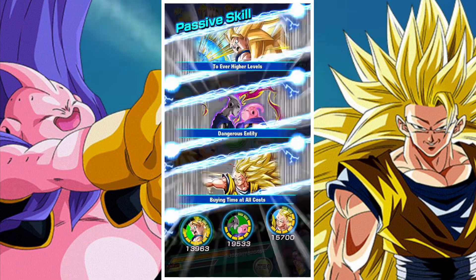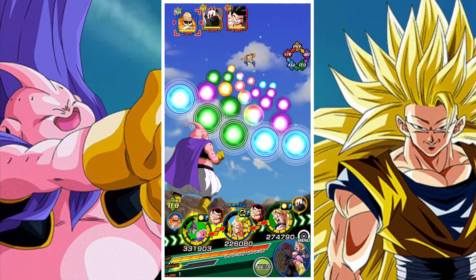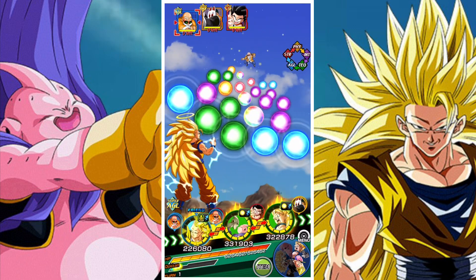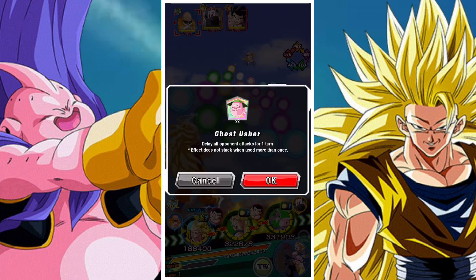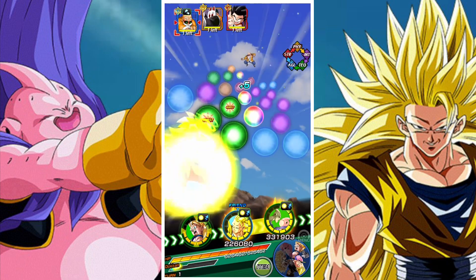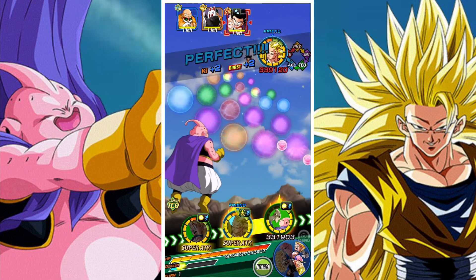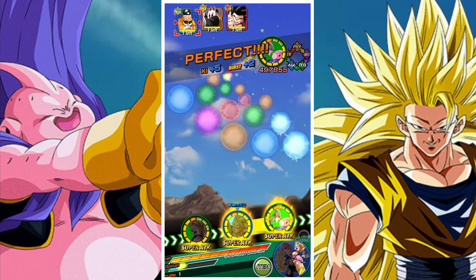I've mentioned this before in other videos, but the Kamehameha category, much like other categories, tends to struggle when it comes to leaders. Some categories have lots of leads, others don't have a lot at all. The Kamehameha team is kind of in between — it's got around three natural leads for the category, which is pretty good.